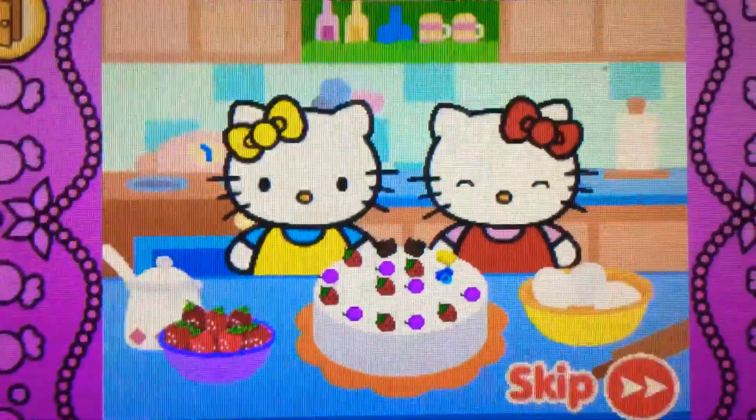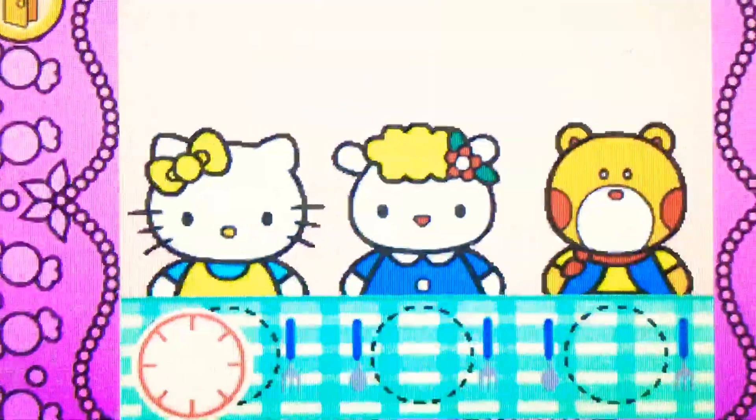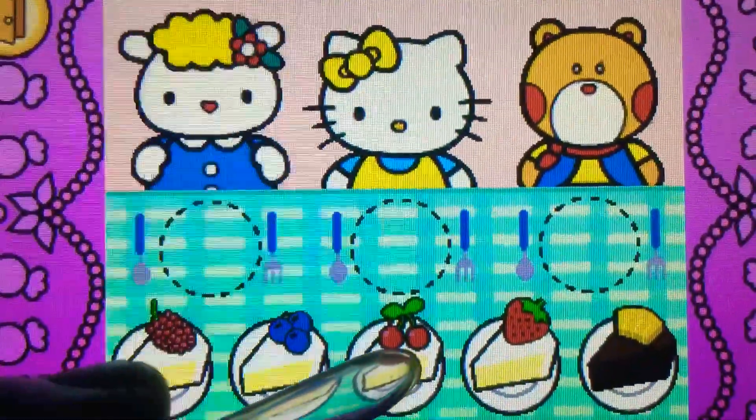Look! Hello Kitty's cake is beautiful! Come on! Hello Kitty wants to share cake with friends. Watch carefully. Remember what each guest wants before the time runs out. Drag the correct food or drink to each character. That's easy!